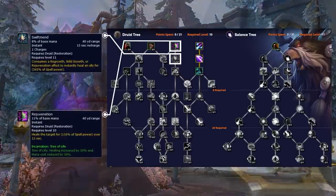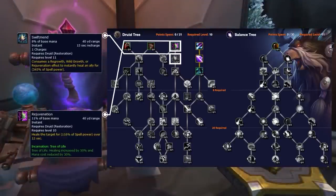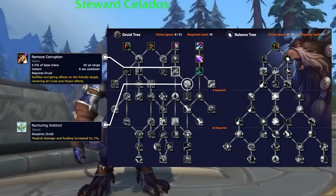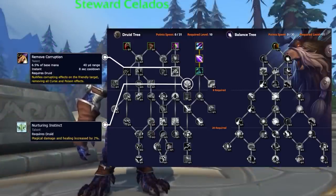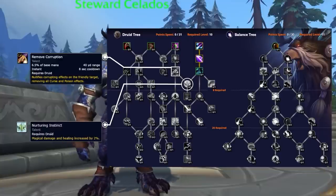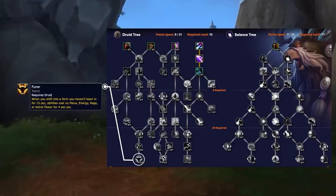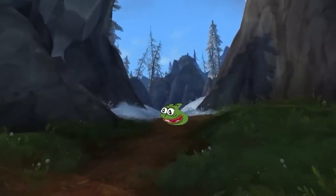Finally, we of course have Swift Mend and Rejuvenation. We expect everyone to pick these up simply due to the fact that they are a requirement for Remove Corruption and the new passive Nurturing Instinct. It's hard to know if off-healing is going to be a massive deal since we're dealing with alpha values right now, but we're definitely keeping an eye on it. Off-healing is incredibly mana intensive, so it may be that Furor sees a lot of play if Boomy healing becomes insane.